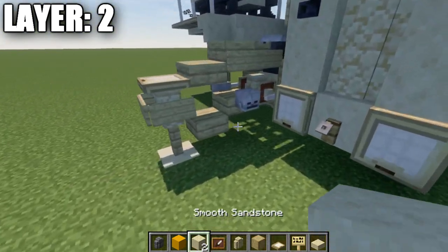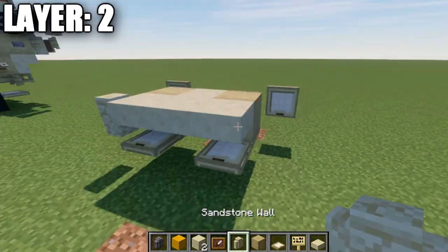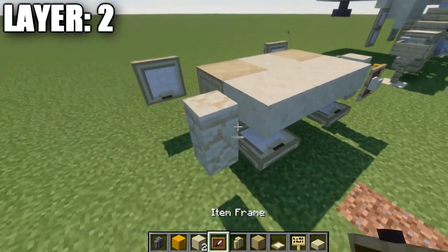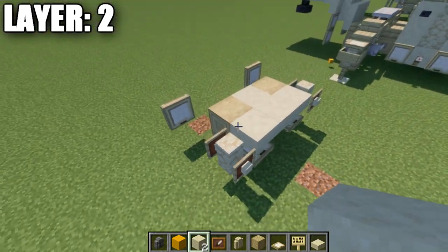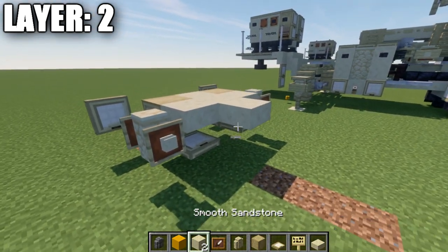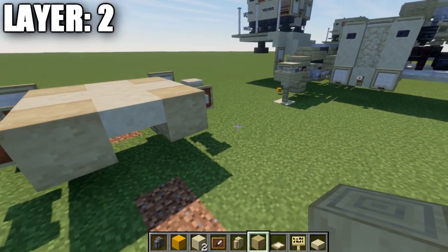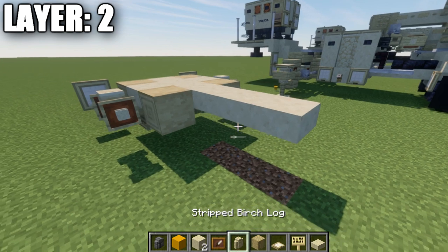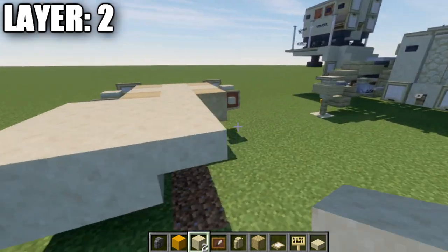Place down a row of three sandstone top slabs. On both ends, place a sandstone wall followed by an item frame, then a smooth sandstone block in those item frames — this will be universal for all hydraulic lifts, marking where we'll add the hydraulic legs later. Then place a smooth sandstone top slab in the center, followed by stripped birchwood logs to both sides.